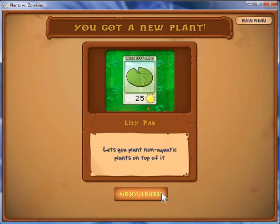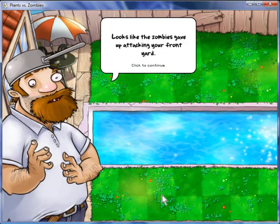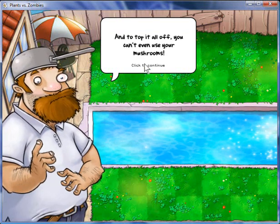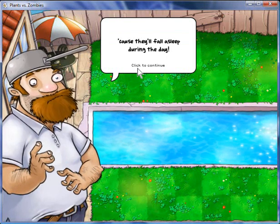Now we have a lily pad — lets you plant non-aquatic plants on top of it. Looks like the zombies came to attack your front yard, now they're trying your backyard. And to top it off, you can't even use mushrooms because they'll fall asleep during the day.